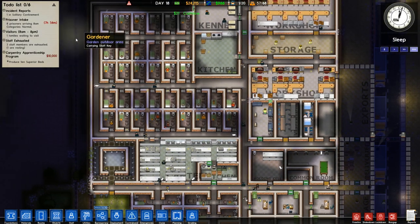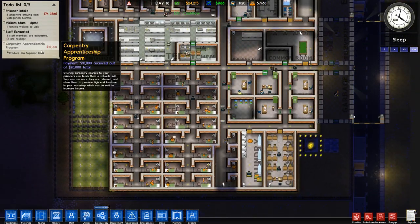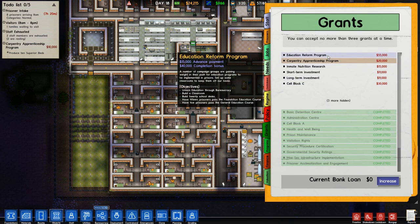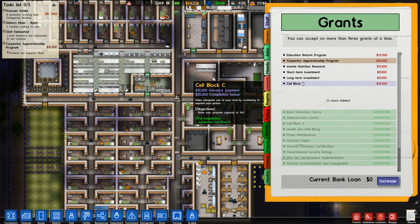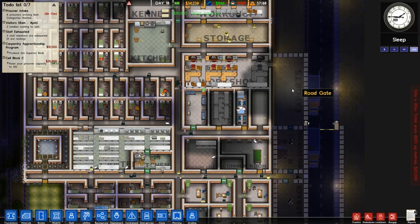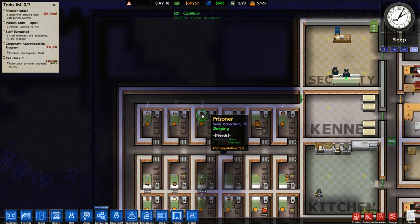So we have eight more prisoners arriving. We can now handle 11 because three people died yesterday. Shit happens, I guess. What about grants we can draw from? We get 15,000 advance from education reform, but we're a long way out from having five prisoners pass the GED. Inmate Nutrition — I don't think it's worth very much. Cell Block C gives us 10,000 right off the bat. The extra money is gonna be important because we are gonna need to buy some more land.